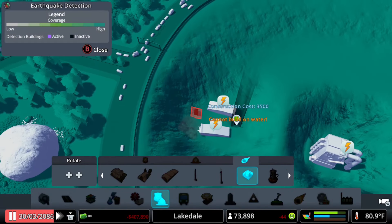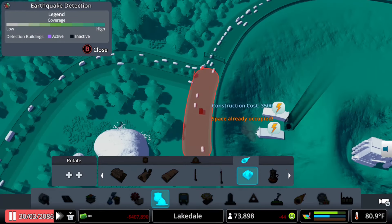I'm also going to add some earthquake sensors from the disasters menu to help bridge the electricity gap. Cool little trick there.